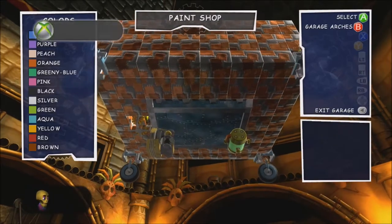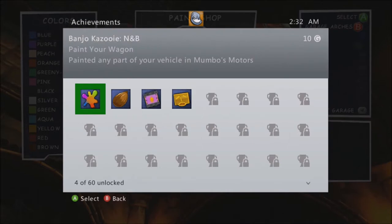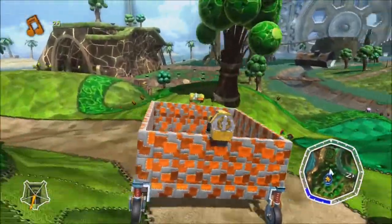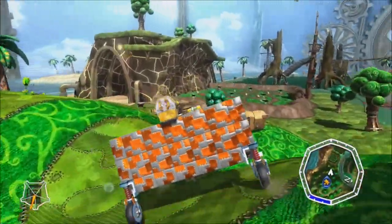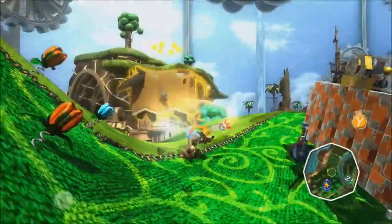Now we've painted something and we get an achievement: Paint Your Wagon for ten gamer score. You paint any part of your vehicle at Mumbo's Motors — a little extra one. Here we are actually testing out this light modification. Had to move the motor and gas tank — they caused me to bottom out.